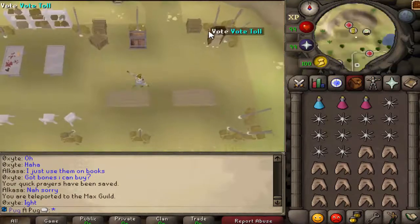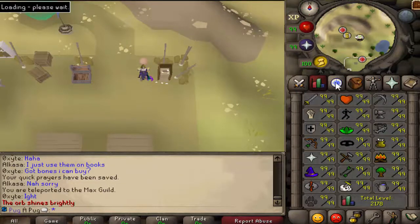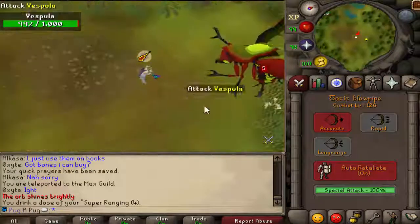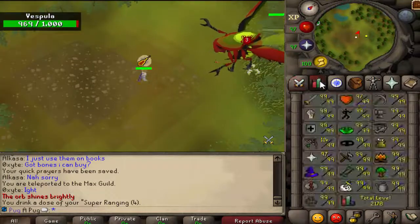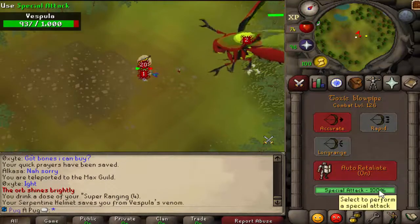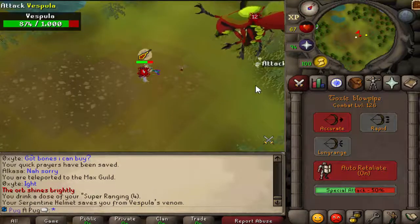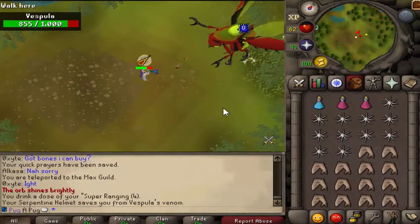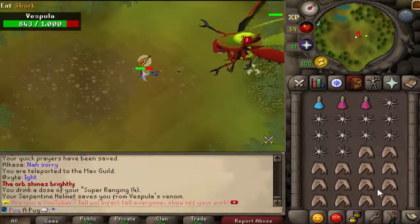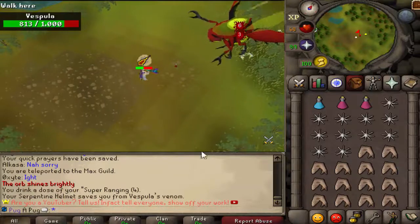Get there the same way through the orb of light. This one hits through prayer. Your serpentine helmet saves you from Vespula's venom — if I took it off I would have taken 20s poison damage constantly. The anti-poison isn't very good because it won't give you immunity, so the second time it does it you're just constantly having to sip anti-poison. I strongly recommend getting a serp helm — they're only about 50 mil or so.